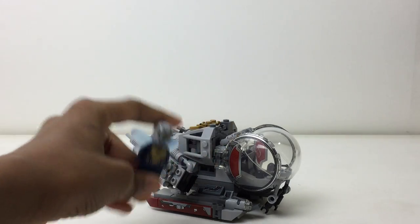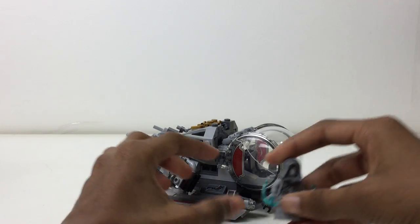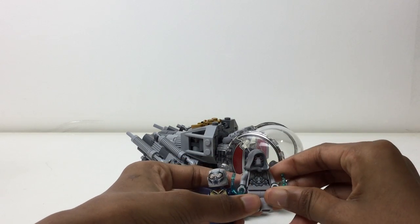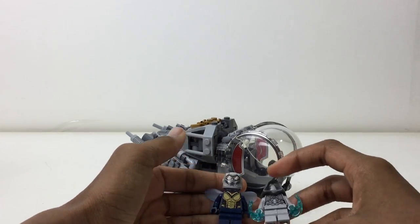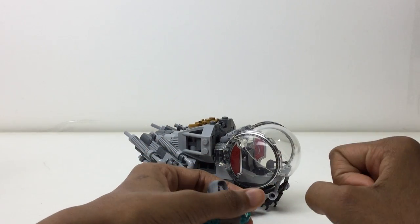So this set was $30 and had three figures: Ant-Man, the Wasp, and Ghost, the main villain. Pretty nice, right? I'd also like to get Hank Pym in LEGO form — and the guy who was Goliath before him — but I understand if they wouldn't do that.